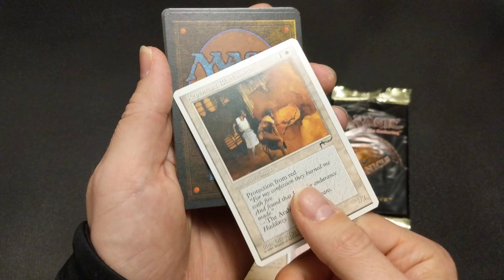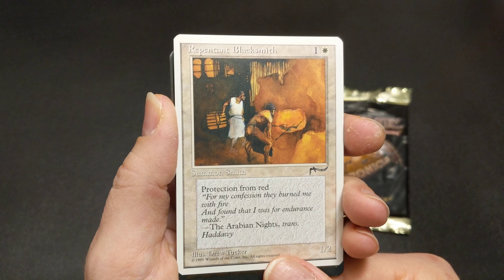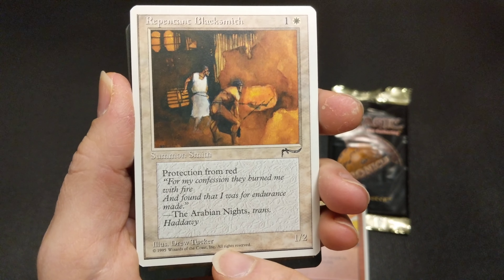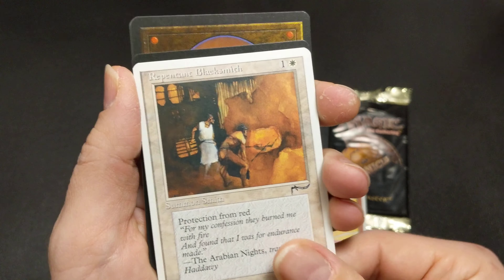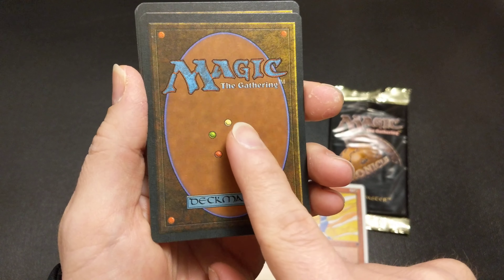I think the big money cards are Blood Moon and Concordant Crossroads, I believe. Repentant Blacksmith — I love Drew Tucker's art, especially her Jackal and Clockwork Beast. I think I have a Clockwork Beast signed by Drew Tucker.